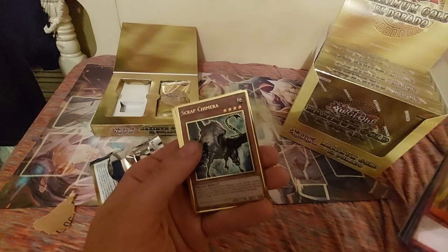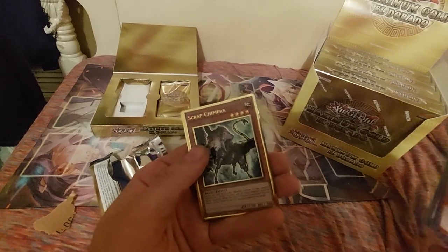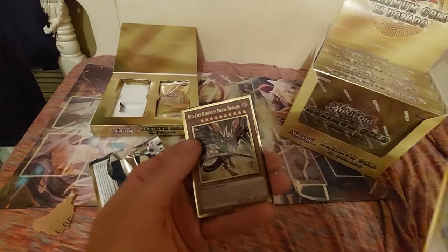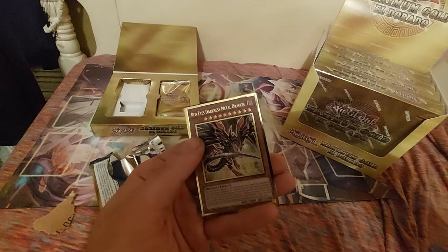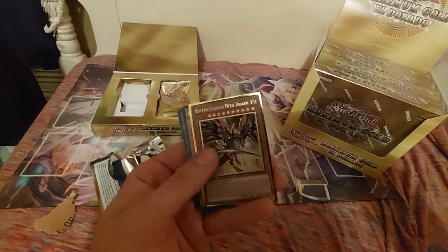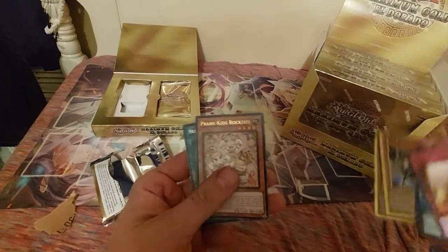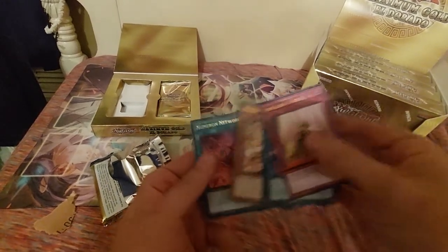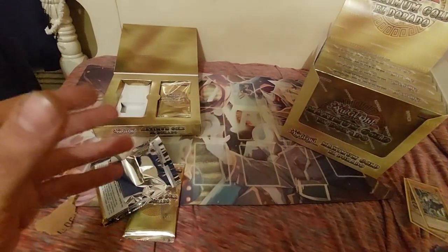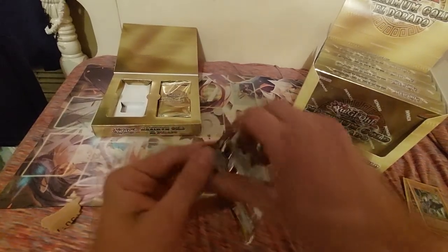Shoutouts to Konami. Whether the haters hate on the premium gold rares or not, I personally like them, especially just keeping them in the binder. We got the Alternate Art Red-Eyes Darkness Metal Dragon — we just traded for this when we were at Vortex Games and Cards down in Florida. Then we got Prank Kids Rocks and the Numeron Network. Our first pack — that was pretty cool.